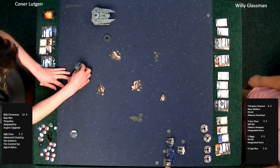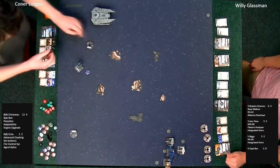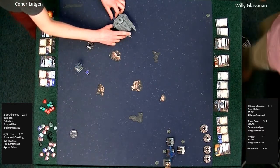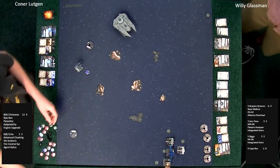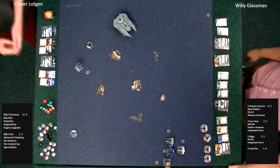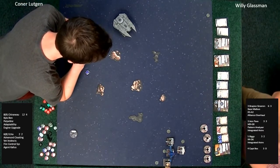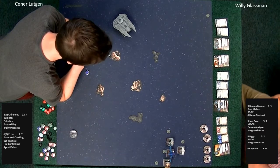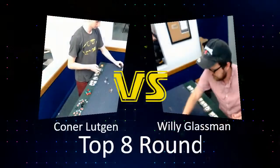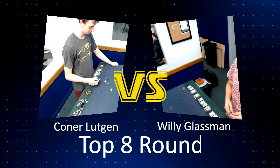A three-bank and a cloak from Echo. One-bank from Chirnu. It looks like Connor is trying to move his forces to the other side of the board, dragging Willie through the asteroid field. Both players are just taking their time — they really want to choose their engagement wisely. No one wants to rush right into it. And we are back to dials.